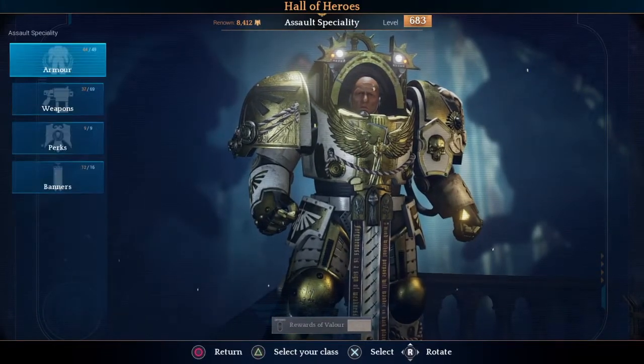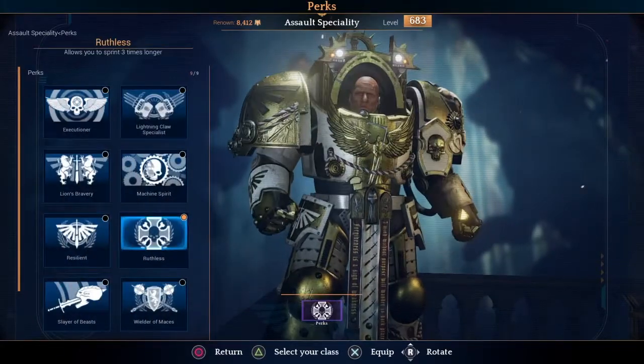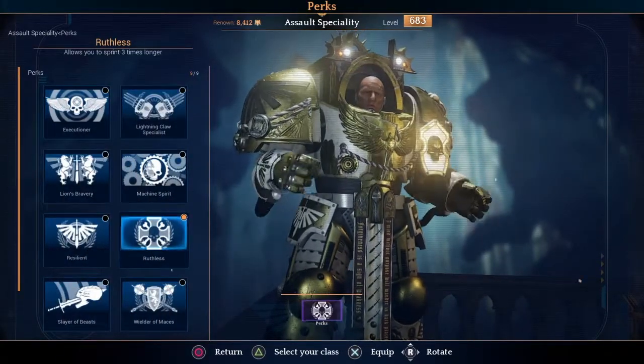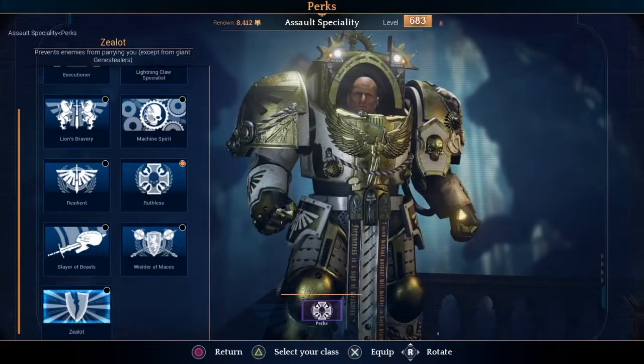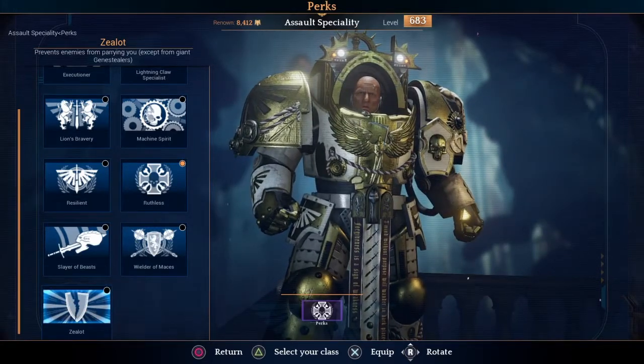A perk of note on the assault specialist is Roofless, which allows you to sprint three times longer, or Zealot, which stops you from being parried by the small genestealers. With Zealot equipped, only broodlords and ciphers can parry your blows.